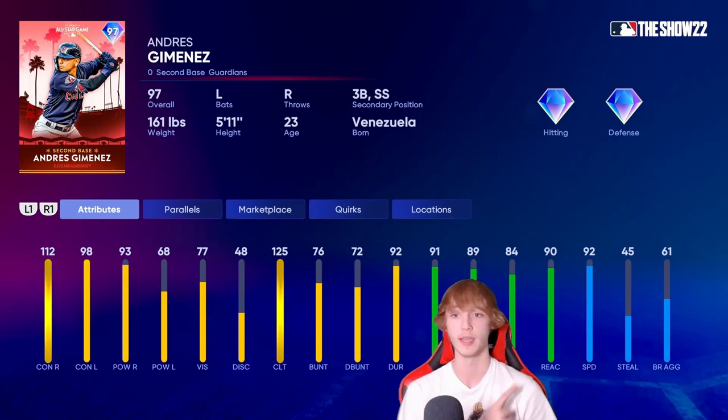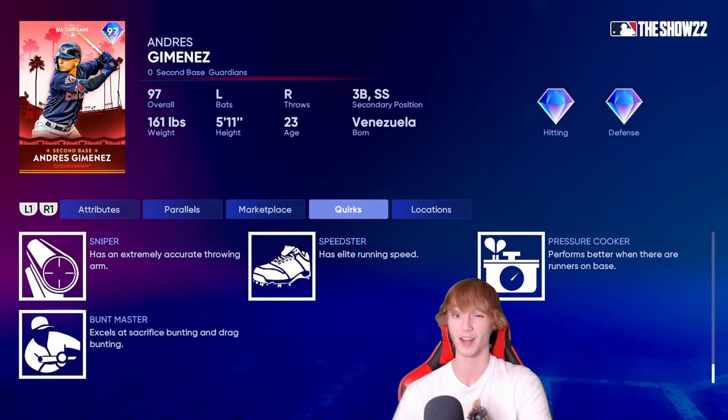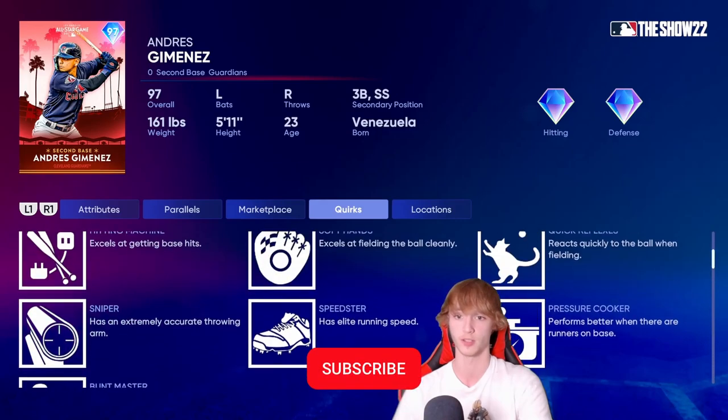Andres Jimenez is going to be my number 9 spot. He's got great speed — 92 is amazing. He also plays third base and shortstop, which is great. He's not a switch hitter, which doesn't help him. But 112 contact right, 98 contact left, 93 power right, and 68 power left. That power left definitely does hurt it, but he'd be really great against righties. You guys can throw him on the bench — use him as a pinch runner or bring him in against righties. I think there's a lot of good things about this card, though there are better options.